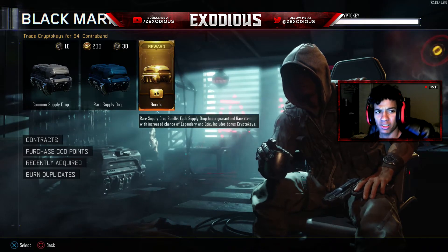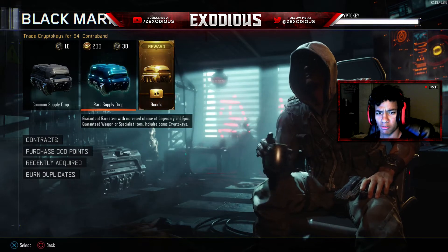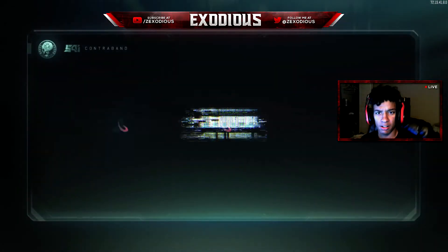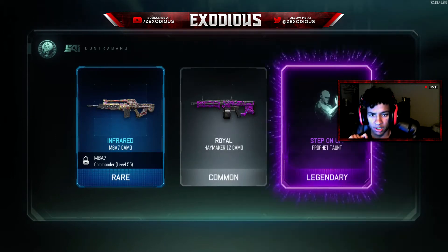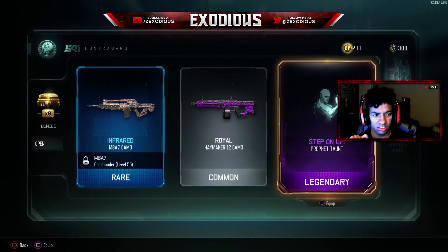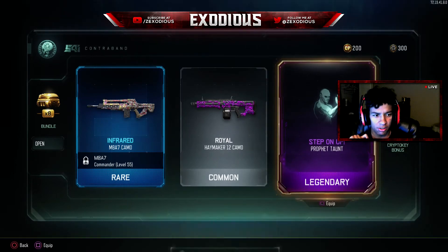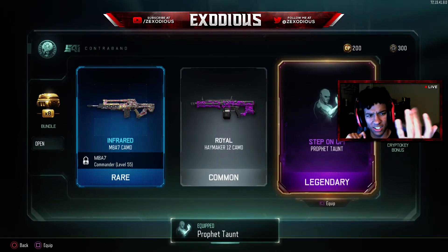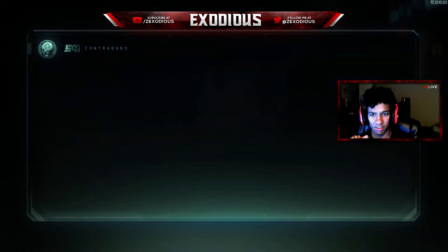I just bought the game like a week ago and I bought the season pass, so I got this reward thing with it. Let's start opening these up real quick. Infrared camera — and you want a quick taunt? All right, step it on. It looks like doing a little bit of this action. I don't really use the Haymaker so I guess that isn't that great.